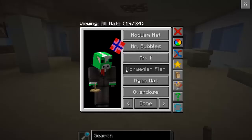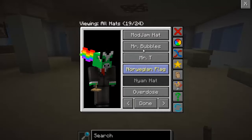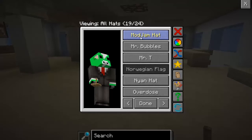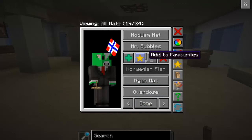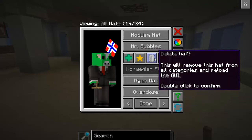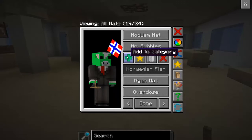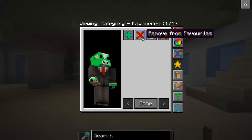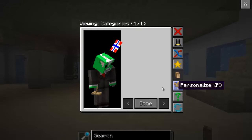If you want something to be in your favorites, you go open this up. You press on the one that you want — like, if you want the Nyan hat or the Norwegian flag or Mr. T, let's go with Mr. T. So I go to one by it; it doesn't matter. The point is you want to press shift and then click on the one you want. Then, you can do delete hat or disable it — without shift it's delete, but with shift it's disable it completely. You can add this to a category or add this to favorites. We go over to favorites and we see it's right there.